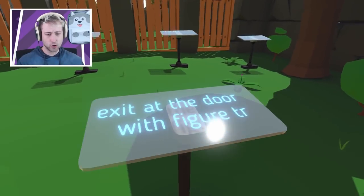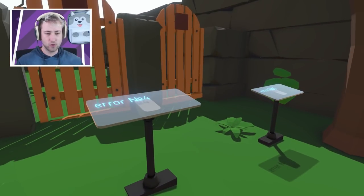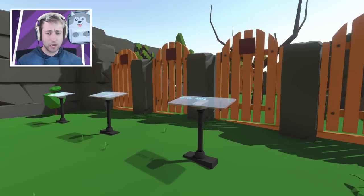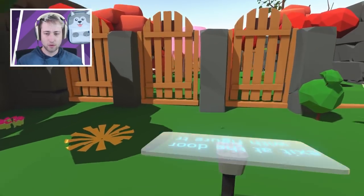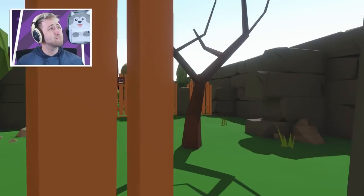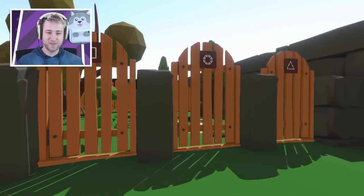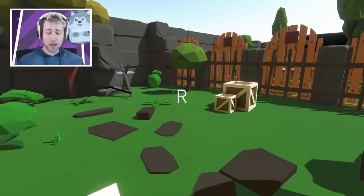Exit the door with figure — true. Error number 3. Error number 1. 4. 5? Which one had the triangle on it? Is it lying on the floor? I'm going to guess number 3. Seems to be. Exit number 2. What? This one with the two rings. What does R mean?